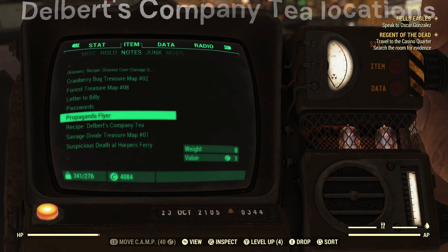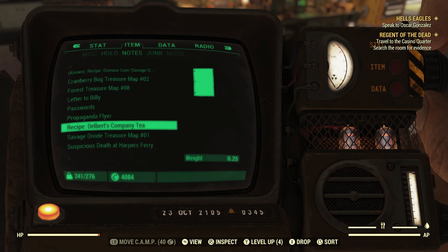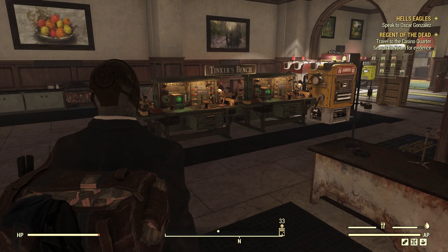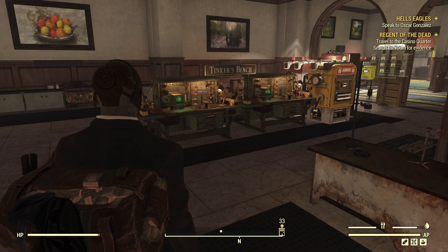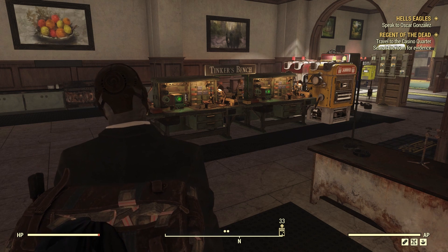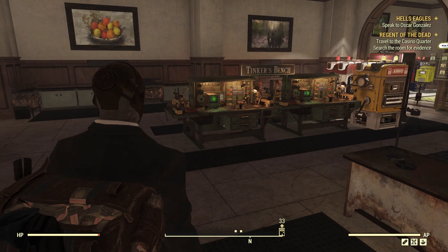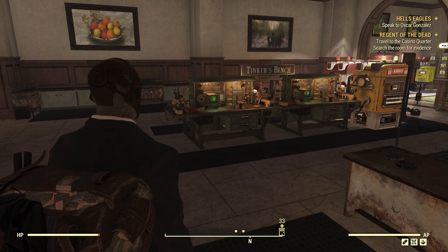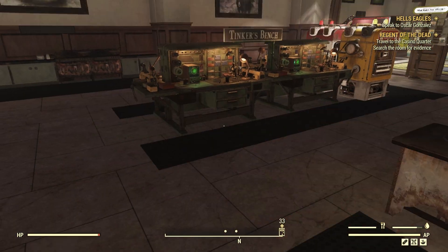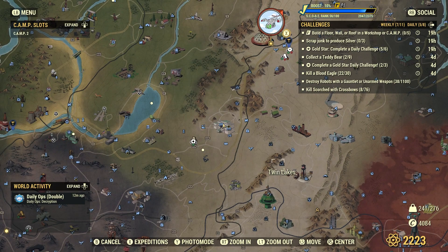Welcome to the channel. I want to show you how to get Delver's company teeth recipe. Basically, if you weren't able to get it on the scoreboard — and I'm not sure when or if they'll bring it back, though most likely they will — I'm going to show you exactly where you can go to get this recipe. I just picked it up myself, and I already have the company tea machine so I don't really need it, but I'm going to learn it anyway.